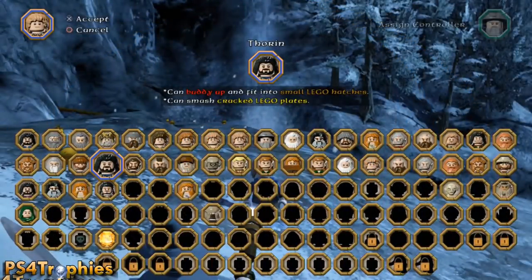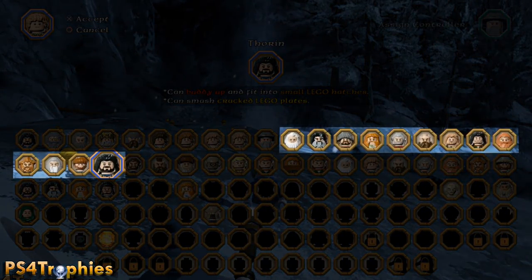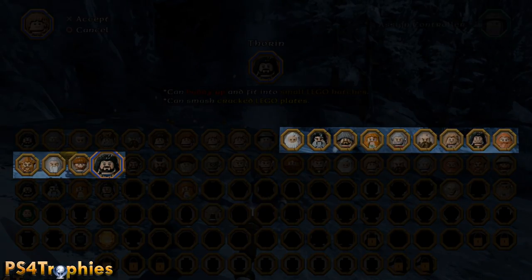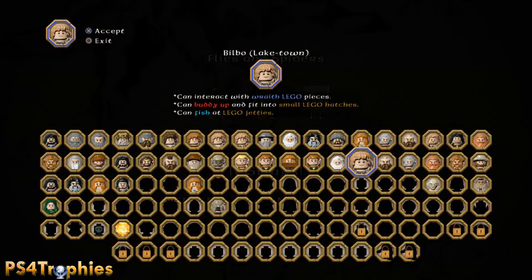Hey guys, it's Brian with PS4 Trophies and we are doing Team Building in Lego The Hobbit. This requires you to use every dwarf from Thorin's company in a buddy-up attack. There are only 13 dwarves you need to use, and I'm going to go into the final section, Flies and Spiders, because there's an unlimited supply of spiders that come at you at the beginning.